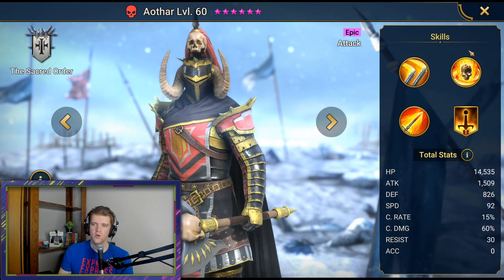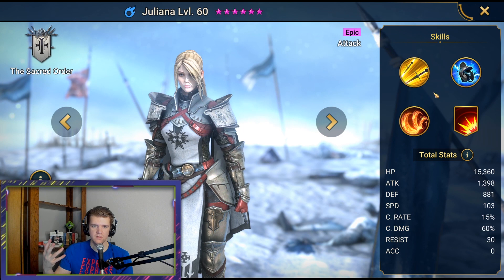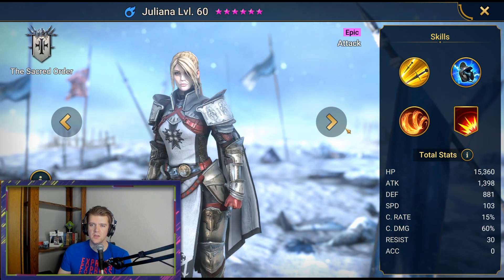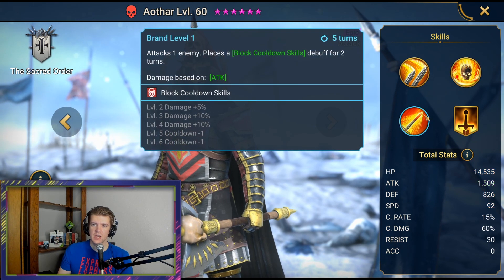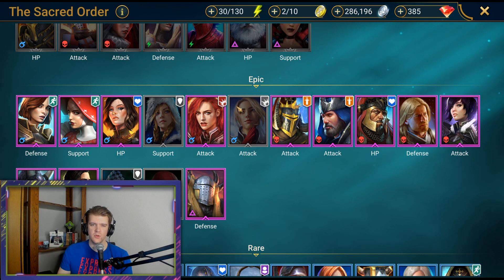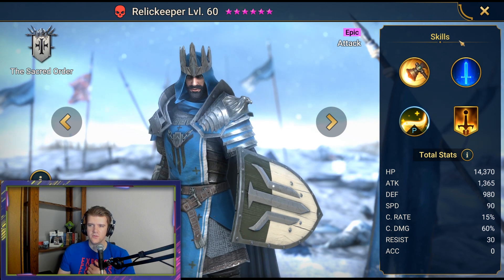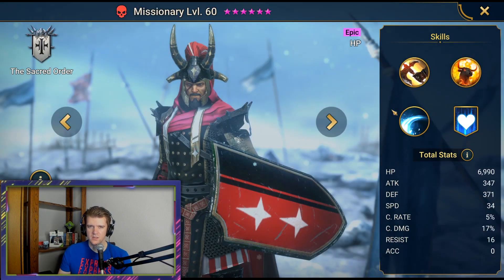Eothar is another example — both he and Juliana are good in Dragon 20 when poisons actually matter. His poison is going to do a ton of damage and really shred that dragon. So both are going to be good in Ice Golem, Dragon, and Clan Boss. Relic Keeper — the fusion character — solid farmer, solid early to mid-game Arena character, that's about it. Missionary is food.